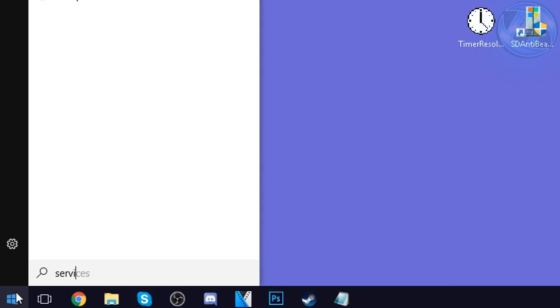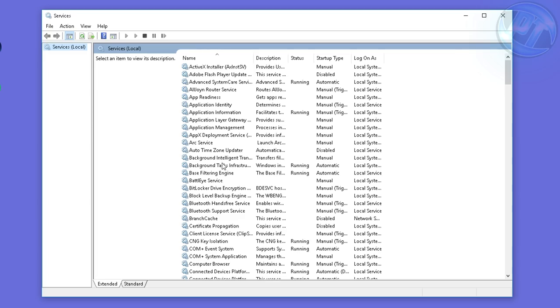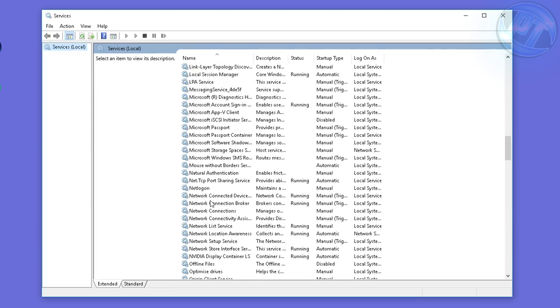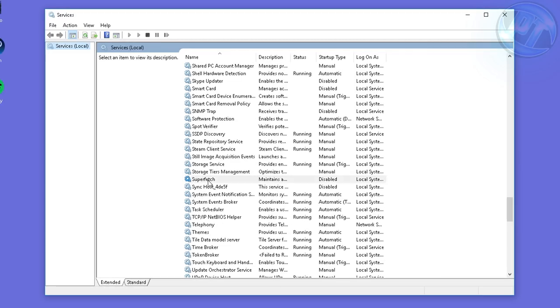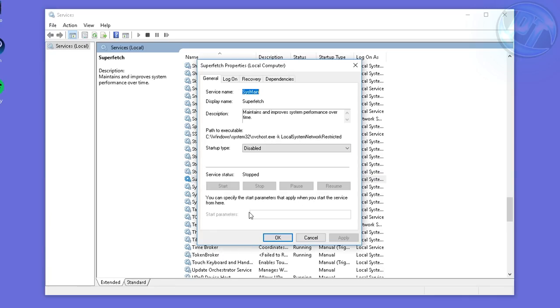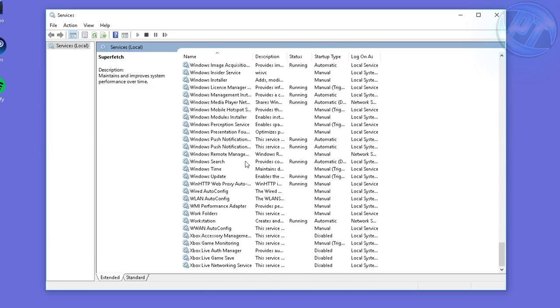Next, we're going to be disabling excess services inside of Windows. Go to the bottom left, type in 'services', and press Enter. Scroll all the way down alphabetically to the S section and look for a service called Superfetch. Right-click on Superfetch, go to Properties, set the Startup Type to Disabled, and if the service is running, press the Stop button. Wait for it to stop, then press Apply and OK.